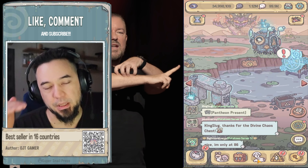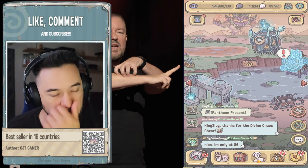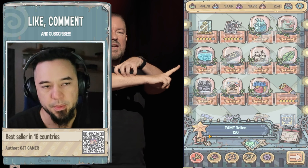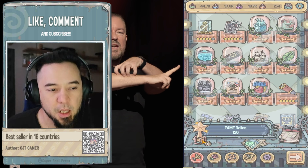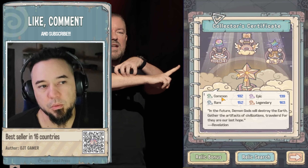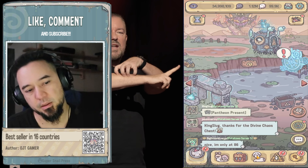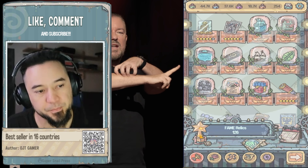I don't have an actual PDF — anyone in the comment section can help him out. I don't have anything that provides that information, but what I normally do when I go into my economy section is go into the relics section.